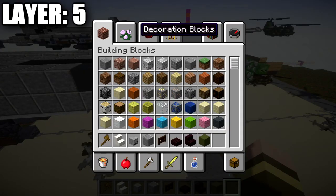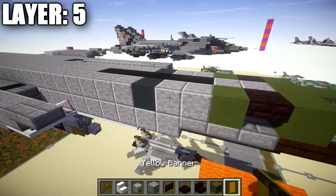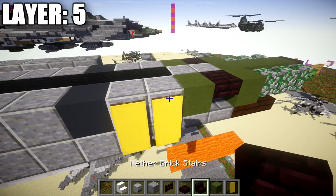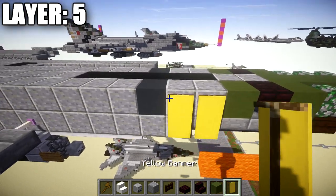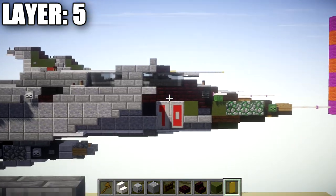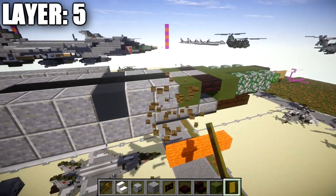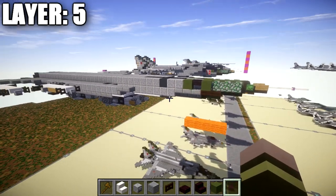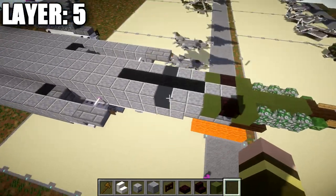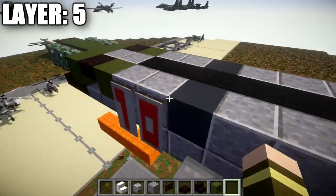At this point you can optionally add unit numbering on the side of the fuselage. Place two banners — one on this polished diorite block and one right next to it — for the unit number. You can add a third banner if you want a three-digit number. Use light gray banners with red writing. I'll link a banner tutorial in the description showing how to do numbered and lettered banners. We have number 10 on the side here.